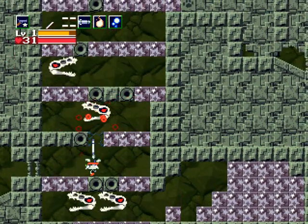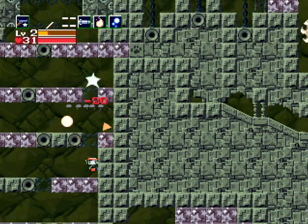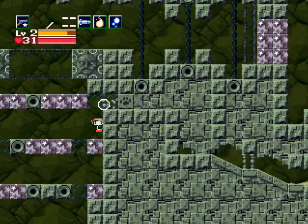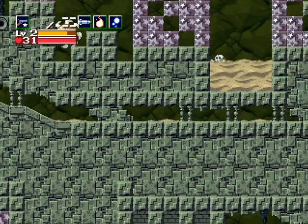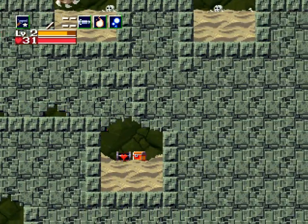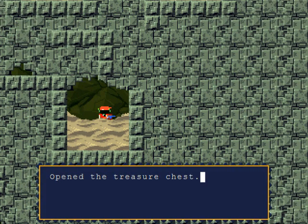What you want to do is climb over to that paw print block for your first puppy. Just go through here and continue along this secret path through the mountainside. You've got yourself a life capsule — this is the last one in the area, so you don't have to worry about exploring anywhere else except to collect puppies and a treasure chest.